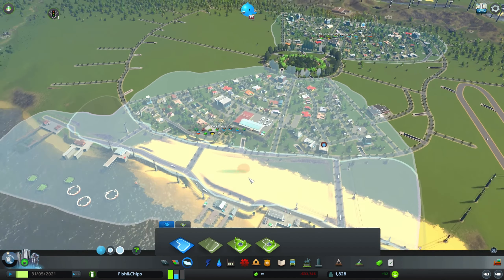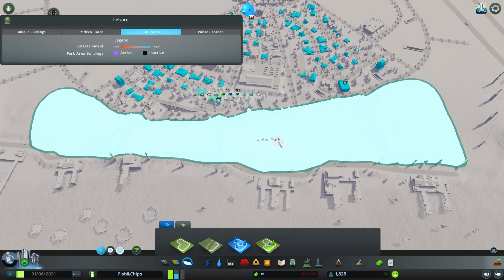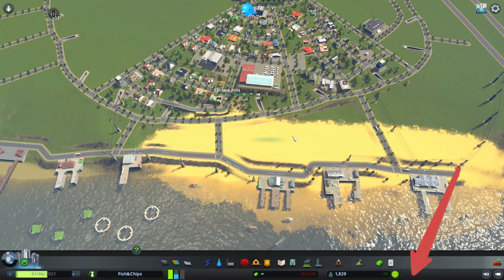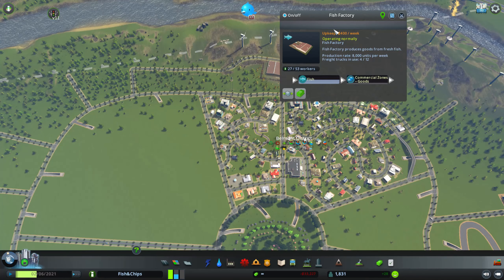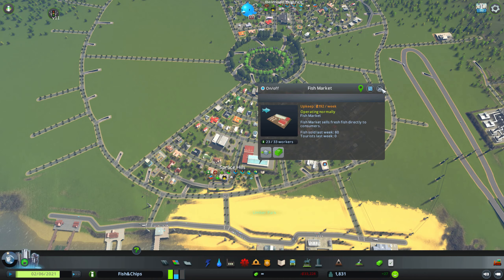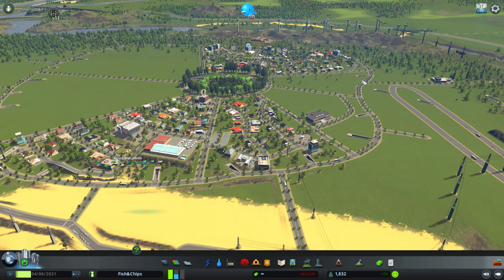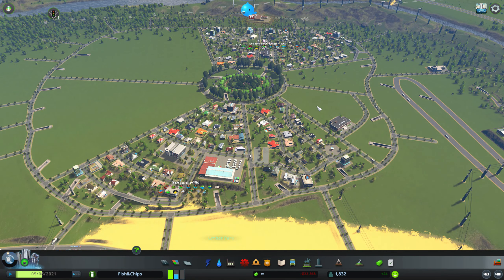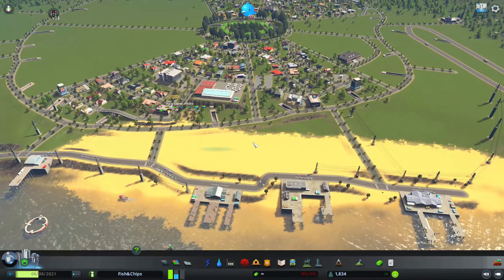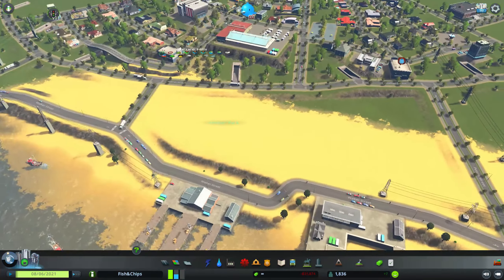Hello my fellow gamers and welcome once again to Parafilosofy videos. Today we are back to the city of fish and chips in my let's play designing new cities, episode 13. In this episode I am hoping to finally get the park rolling, check if I'm producing enough fish for the fish factory and fish markets, check on whether buildings have enough educated workers and check my education, and after that simply expand the city into unzoned areas.